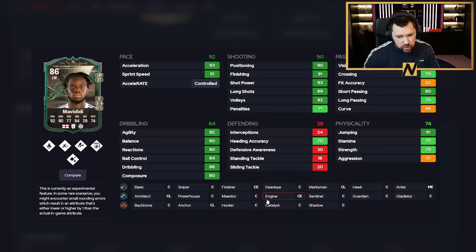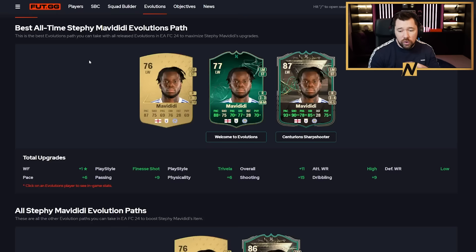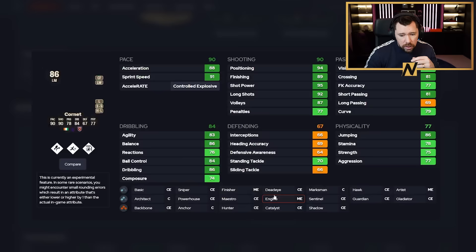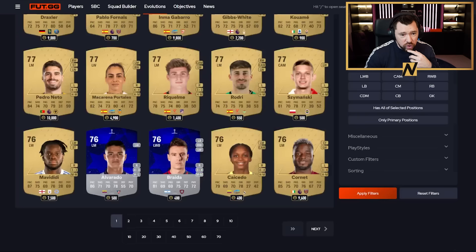Mavadidi — we're only doing the straight evos on him. With a Hunter he gets 99 pace and 95 shooting. Korna becomes three-star, five-star with this evo. With a Maestro chem style: nice dribbling, great shooting, good pace, good passing, five-star weak foot, high/low work rates — a good option. Huang-Ji Chan becomes four-star, five-star with 96 agility, great pace, great shooting, and he gets Trivela and Finesse Shot play styles, which is pretty mad.